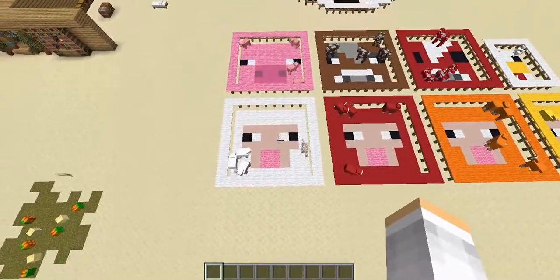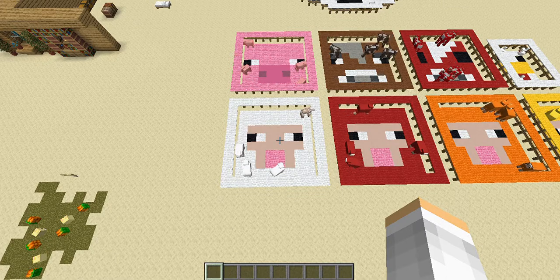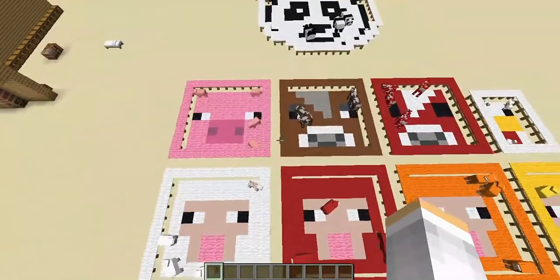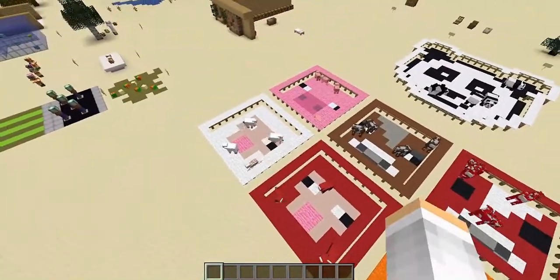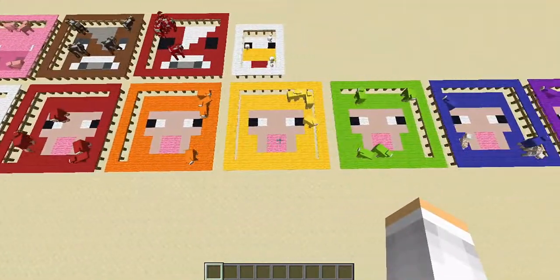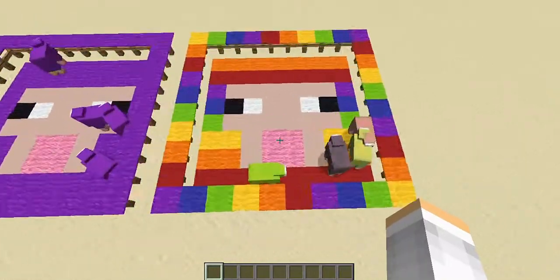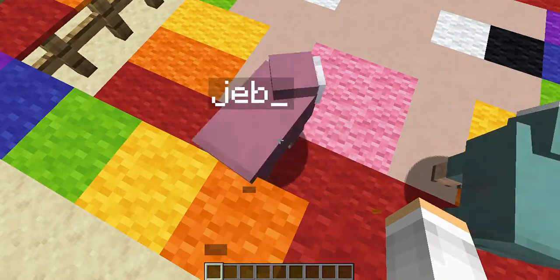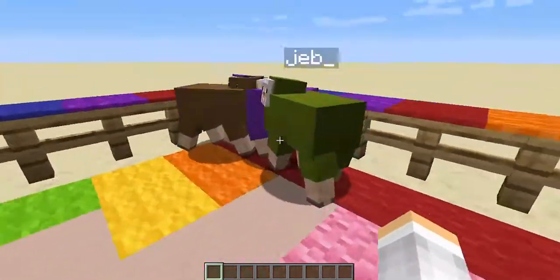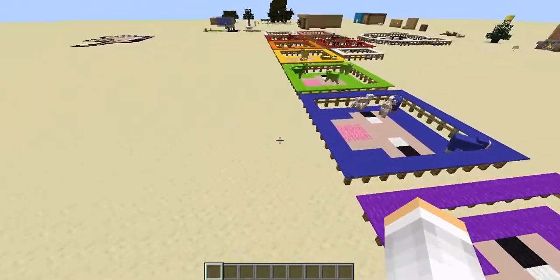The first thing I'm going to be showing you guys is these fences. So there's a pig, cow, mushroom, and chicken, and then there are all these sheep — white and then the rest of the colors — and then there's rainbow. These sheep are actually rainbow if you name them 'jeb' and you can actually see it.